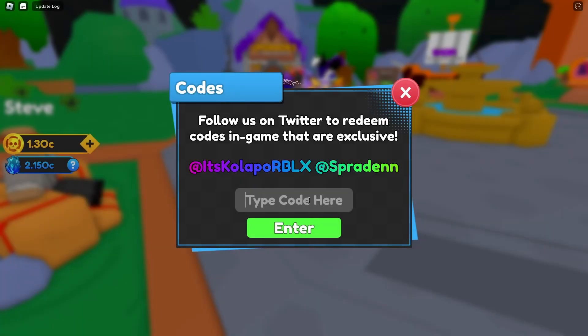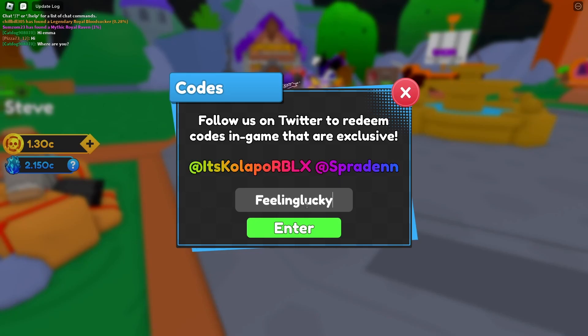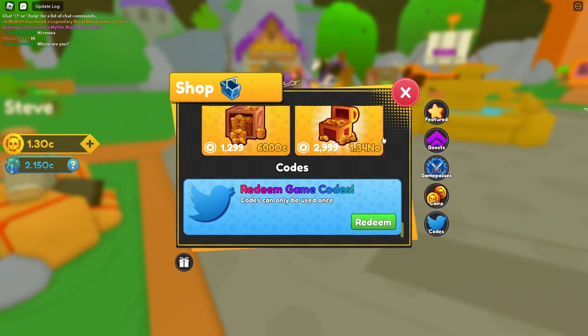And the final code we have for you guys today — definitely make sure you drop a like, this is going to help you out so much — the last one is 'feeling lucky' with a G. I forgot the G at first, but make sure you include it.